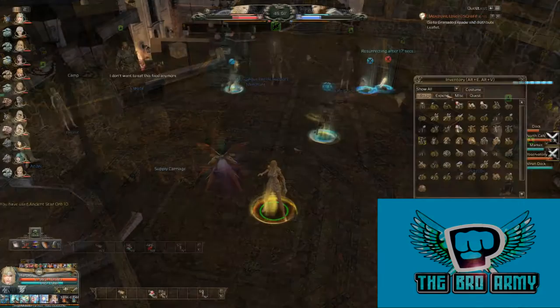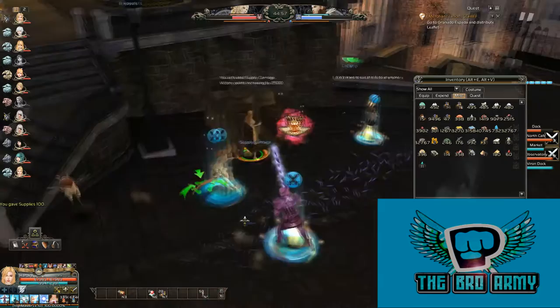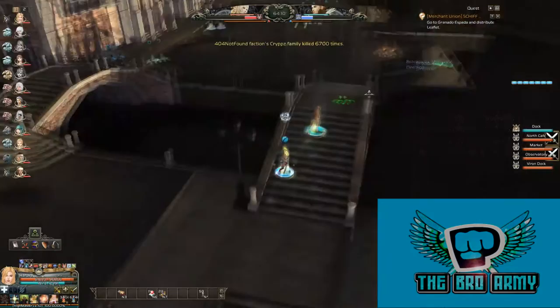If you put 100 supplies into the supply carriage to activate it, all of your teammates around it or passing by will receive the Principal 12 buff.